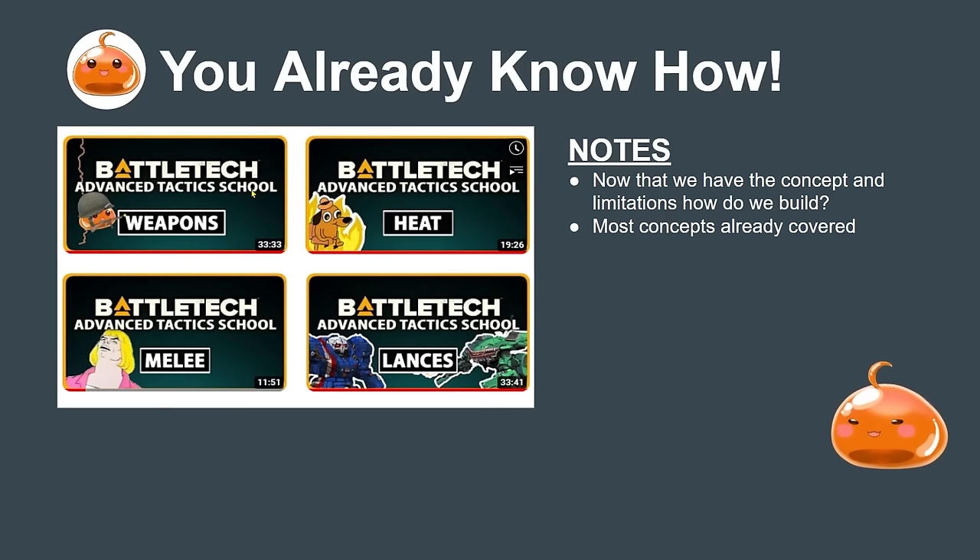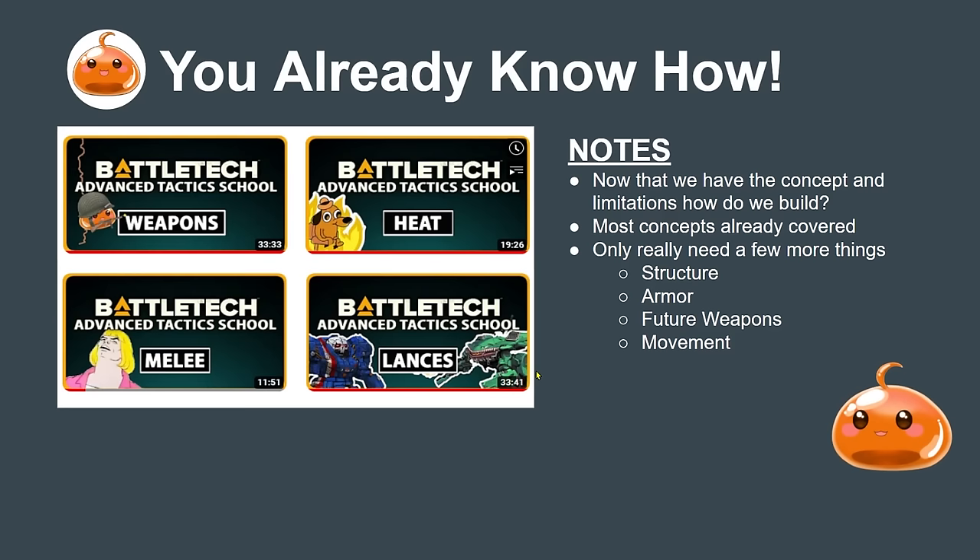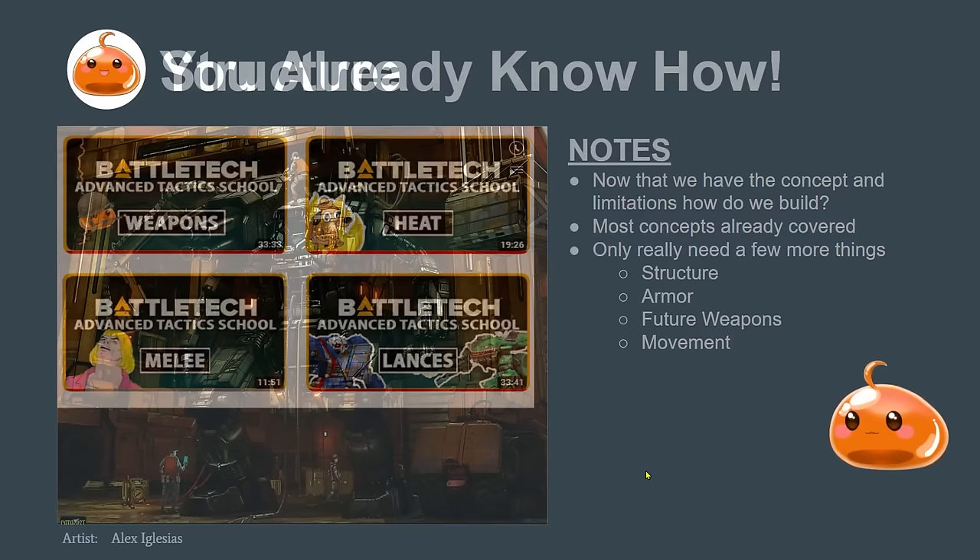From a design standpoint, we really only need a few more things: the structure piece and the armor piece, which we'll cover in this video — how to optimize and evaluate armor and structure. Moving forward into 3039 and 3050 you'd look at future weapons, which will be a future video. Movement is next, though you should already understand it from the lances and mech roles videos.